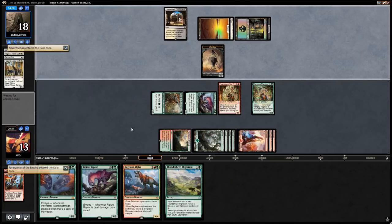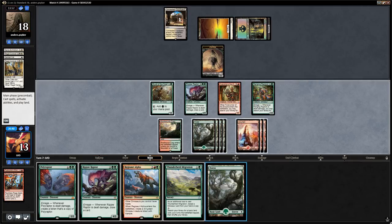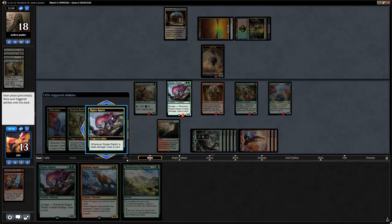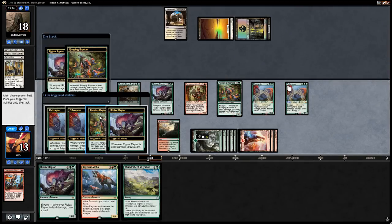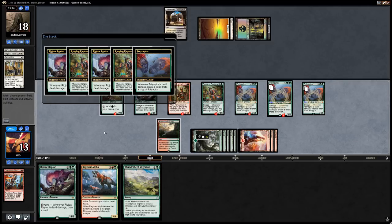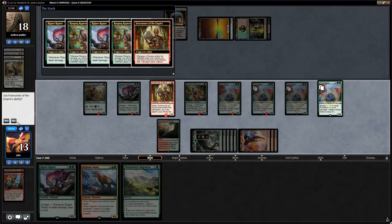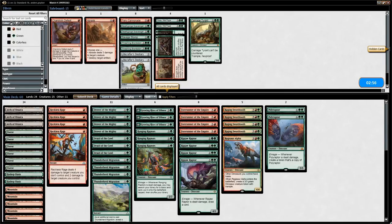Opponent uses Return, makes a Zombie — but that's not going to save them. We just slam Polyraptor, trigger the Forerunner, get a whole bunch of triggers. Get an additional Polyraptor. The Zombie from our opponent is gone. We say no on one trigger and then say no to the additional Forerunner triggers to keep our Druid, Forerunner, and Ranging Raptors around. Four Polyraptors is probably enough. Our opponent agrees and we go to sideboarding against Black-White Tokens.